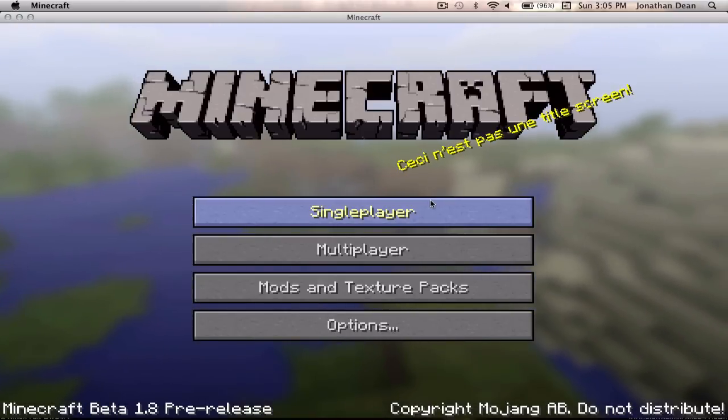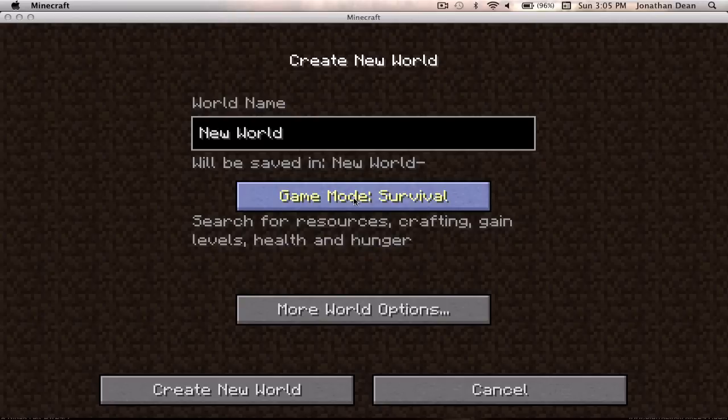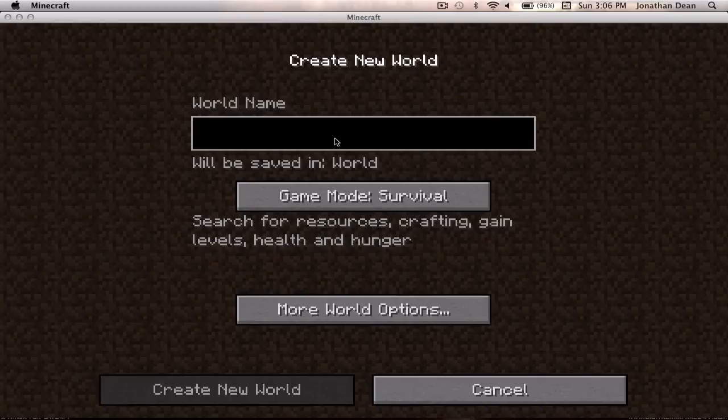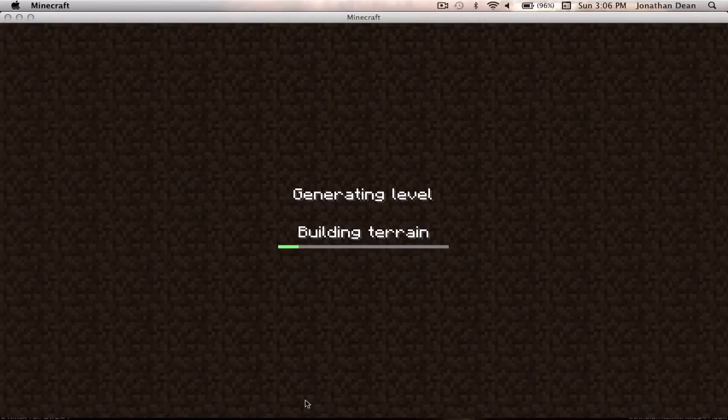So I'm going to do single player. I was playing with this earlier, but I'll just create a new world. You can do game mode survival or creative — I think survival is more fun, so I'm going to do that. I'll just name it 'testing'. Under world options, I want to generate dungeons and I don't have a seed, so I'm going to create a new world.